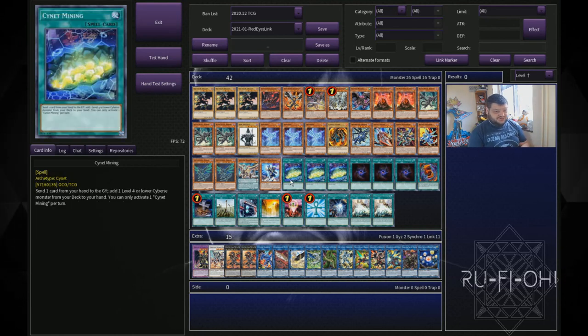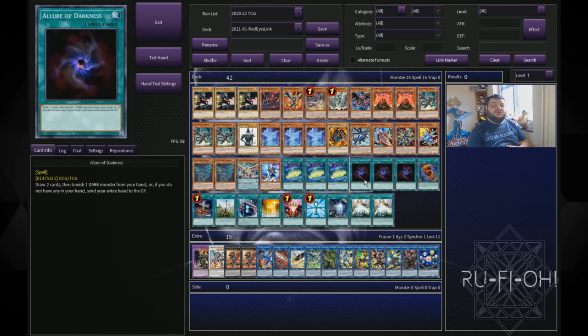Moving on to our searches — we have triple copies of Signet Mining to get our Drakonet. We have triple copies of Allure of Darkness because digging deep is really important here; seeing as many of those extenders as possible to just keep our plays going and ideally build an unbreakable board.